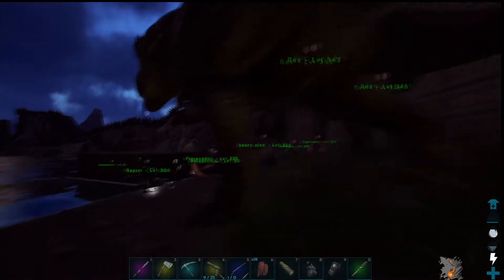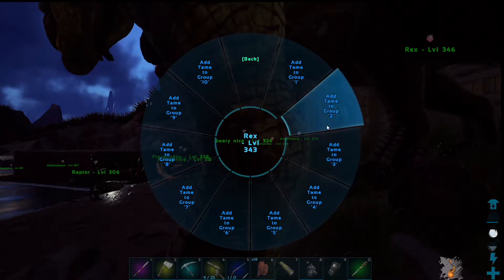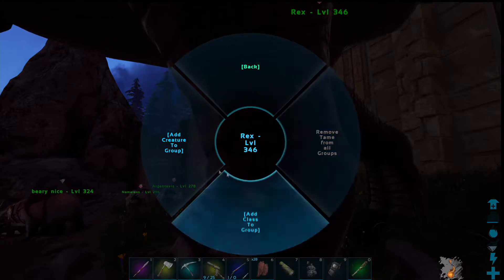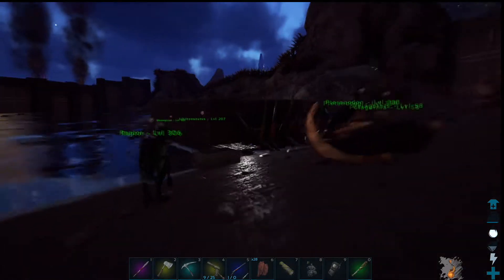We're going to set these guys to Group 1. Come on over here, we're going to set these guys to Group 2. If you go Set Class to Group, that will set all of the Rexes to whichever group you choose. We're just going to individually select those two to Group 2.